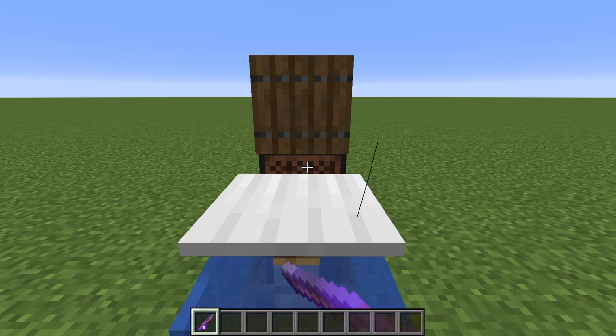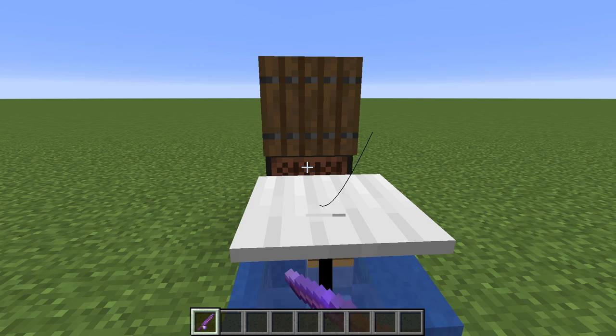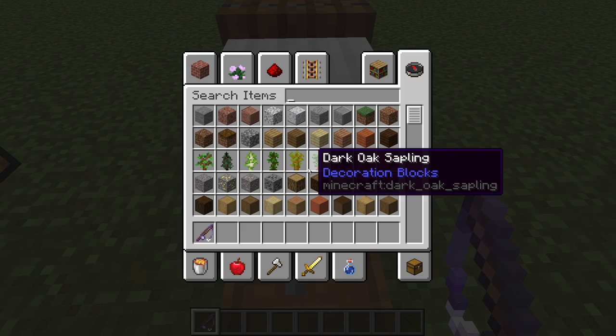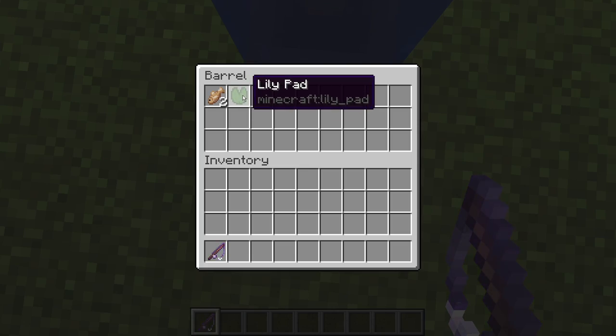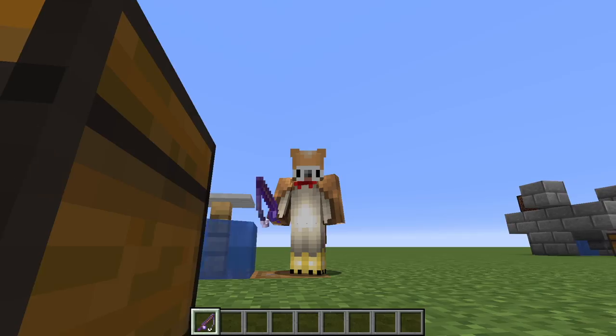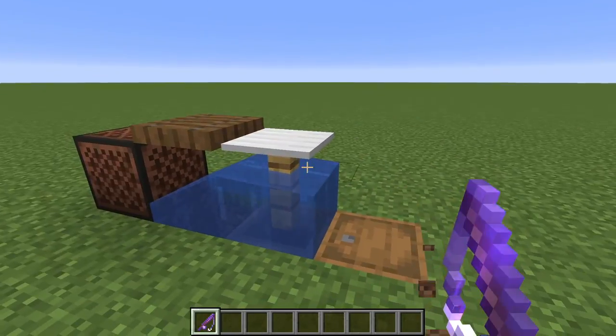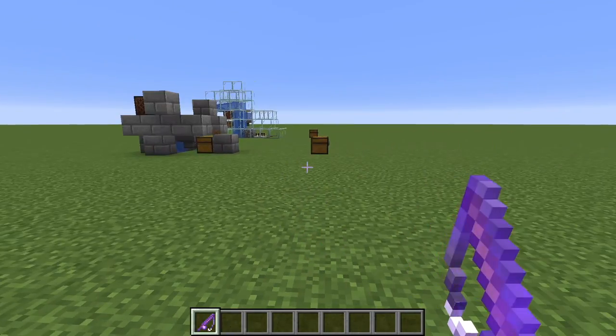You just keep on doing this until you catch something. And sometimes these fish may not be fish at all — they could be boots, they could be enchanting books, they could be a bunch of other items. That's what the joy of AFK fishing is: you can get a bunch of items, really rare loot, just by doing this. There we go — we caught a lily pad. Anyway, let's move on to the next AFK fish farm.